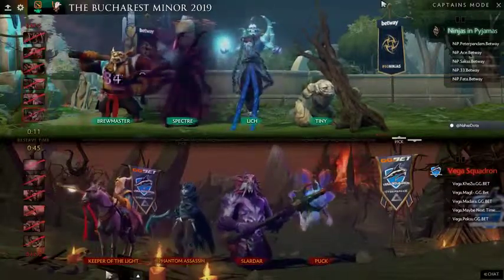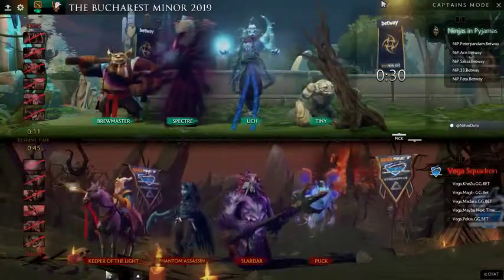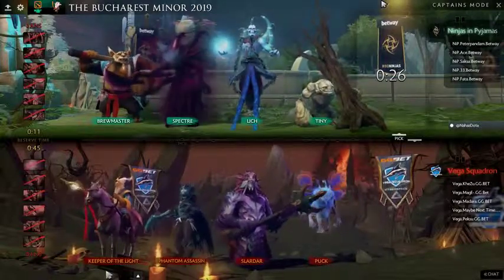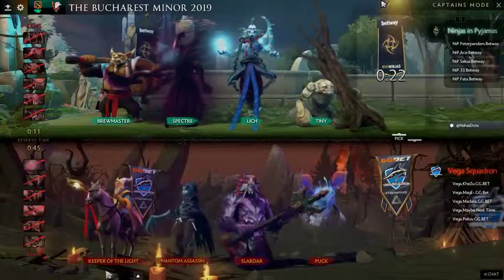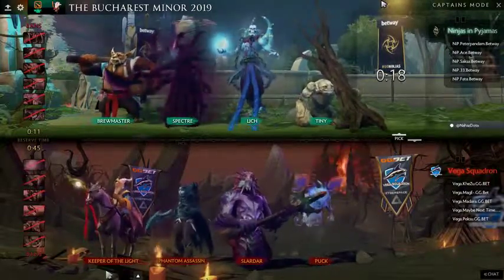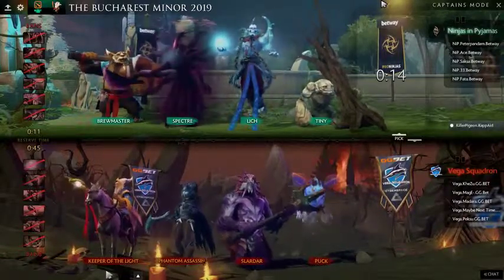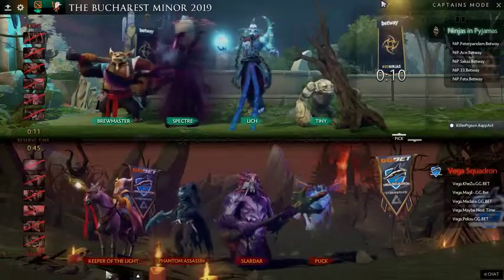Vega's last pick is really going to change the tempo of the lineup dramatically. You can bump Slardar to the support position and take something greedier, running the Puck in the off-lane. I still like a very high-tempo approach here for Vega — I'd like to see some sort of early tower aggression coming out.